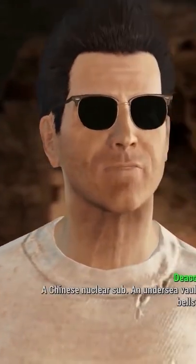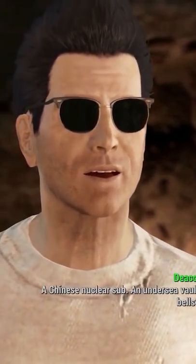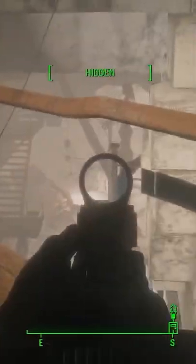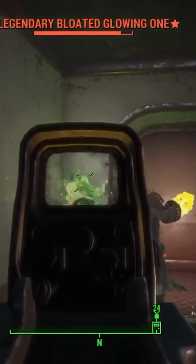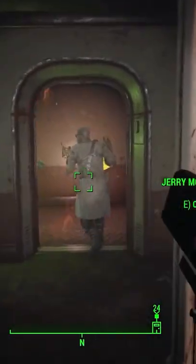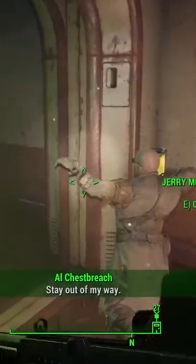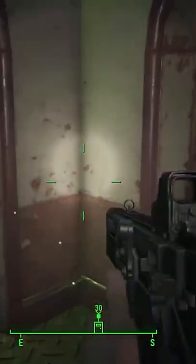So in putting all of this evidence together, it becomes quite clear that at some point in the development of Fallout 4, there were big plans for a massive underwater vault akin to the Bioshock series, where we could have peered into the deep blue ocean from inside the vault and battled creatures like the ghoul whale and giant squids, all with new weapons and assets.